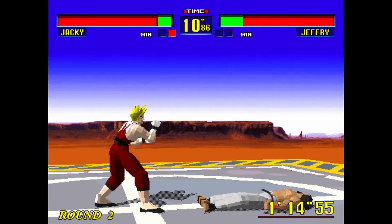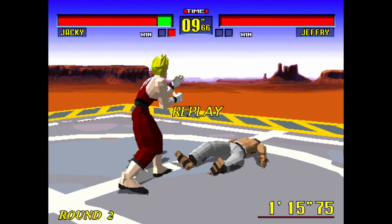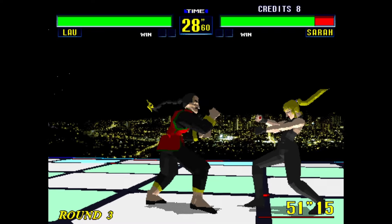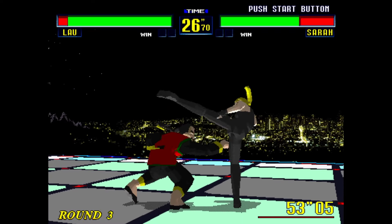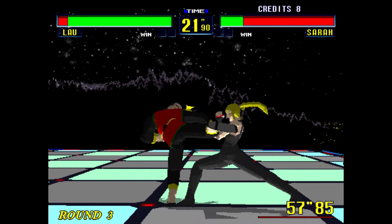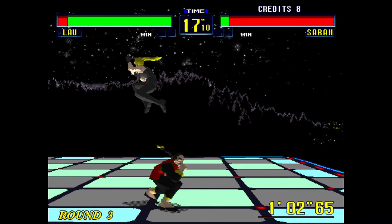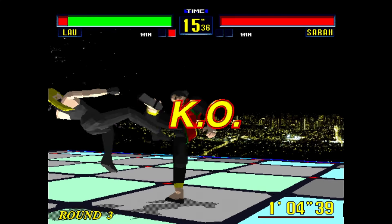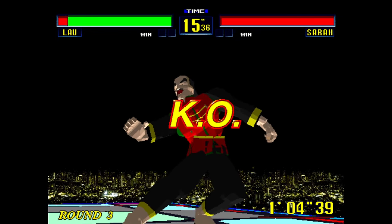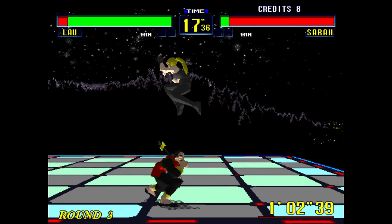The one thing this game has that I still will never understand are the jumping physics — we'll touch on those later. Matches in Virtua Fighter have always been quicker than matches in other games, and the strikes do a lot of damage. If you hit a power attack, you can take a quarter to a third of your opponent's life bar off with just two or three well-placed strikes. You'll see here — against Sarah, we've only been playing six or seven seconds and we're already almost at the end of the match.